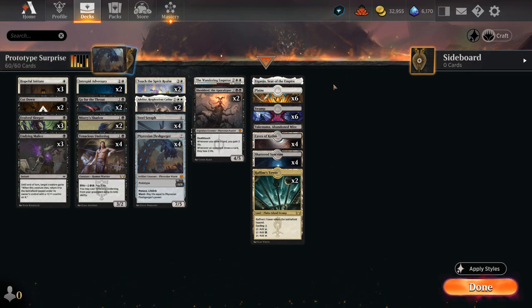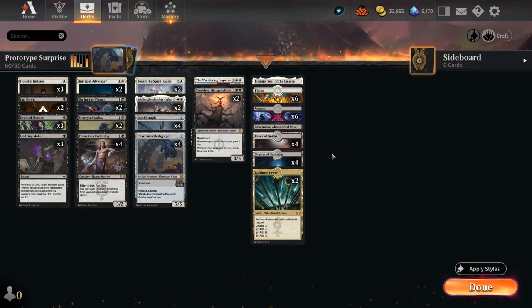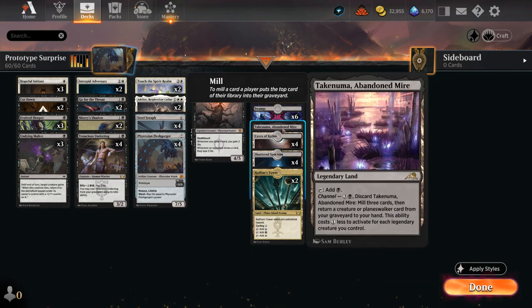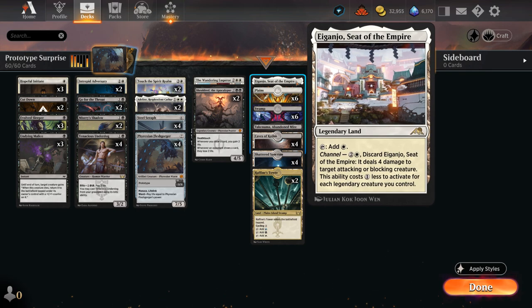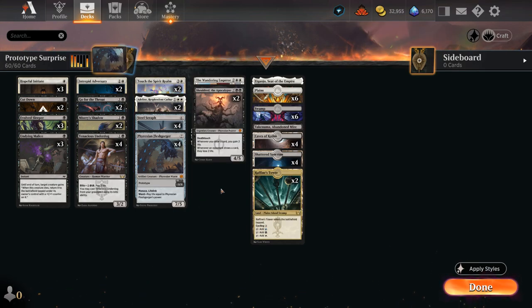Our mana base is split between black and white, including two copies of Raffine's Tower as an extra black-white dual land that comes into play tapped but can be cycled later. It can easily be replaced with a different black-white dual if you don't want to craft it. We also have Shattered Sanctum, Caves of Koilos, Abandoned Mire, and Eiganjo for added interaction — which can also get a discount from controlling Shieldred or Adlin. So let's jump into some games and see how the deck does.